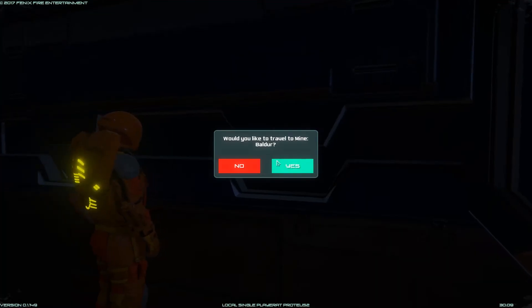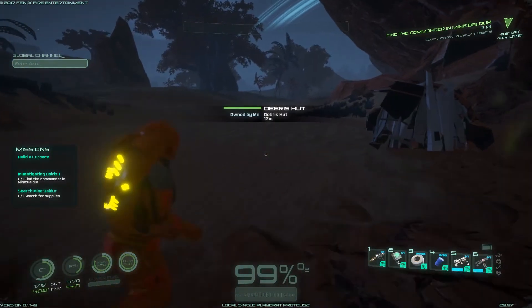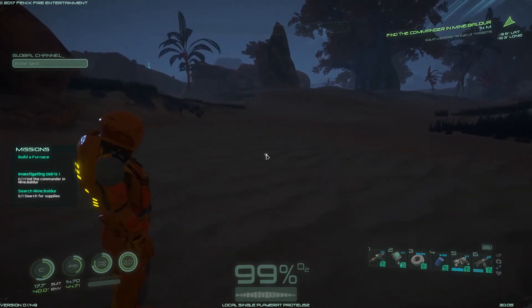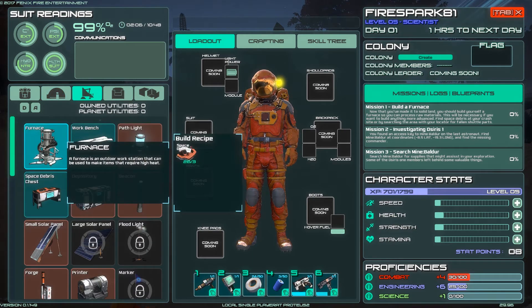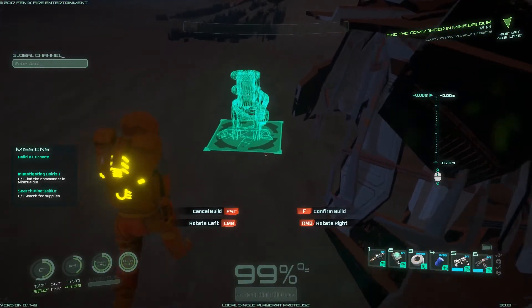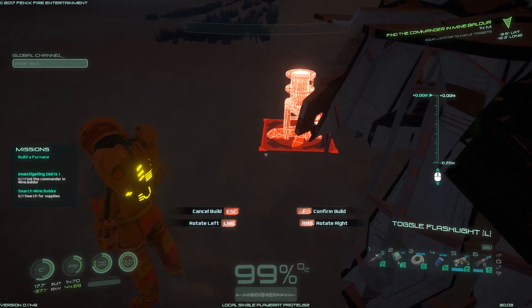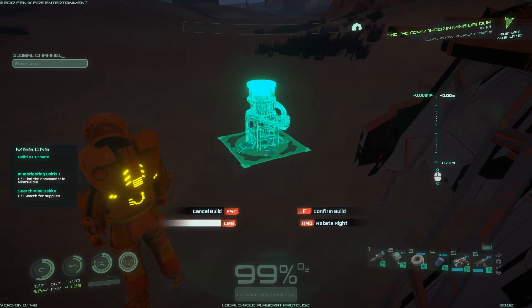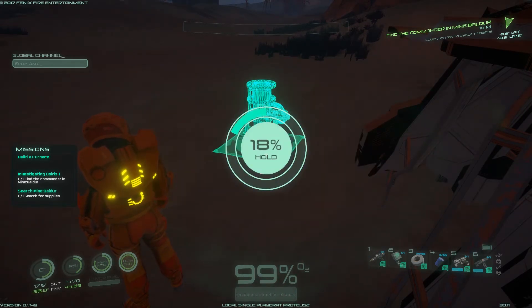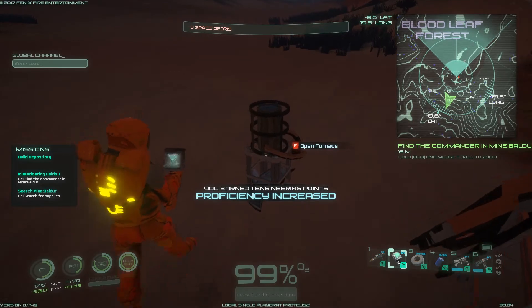Would you like to travel to the mine? Actually, what I want to do is build some other stuff first and then wrap up the video. Let's go to the furnace — it's tiny but it's a safe bet to build right from the get-go. Everything snaps to the ground. Let's hold left mouse button — done, built! F to open furnace.